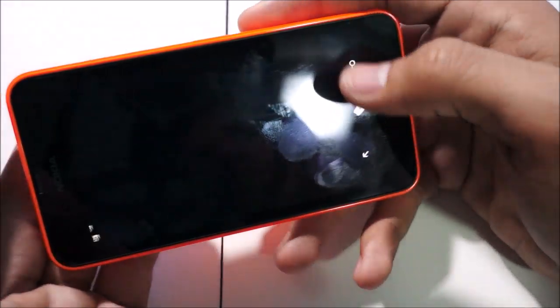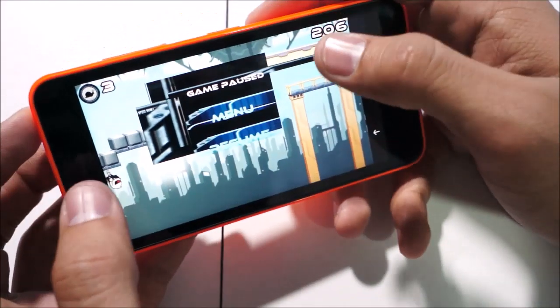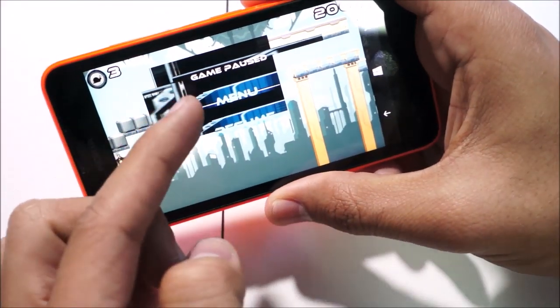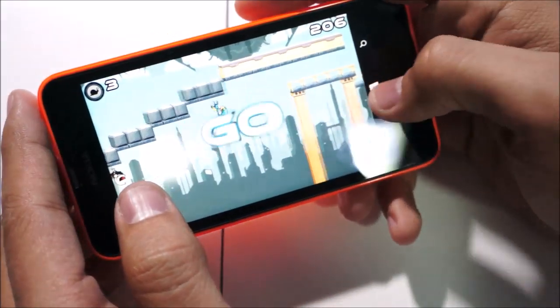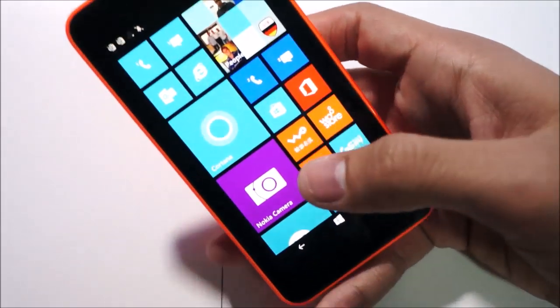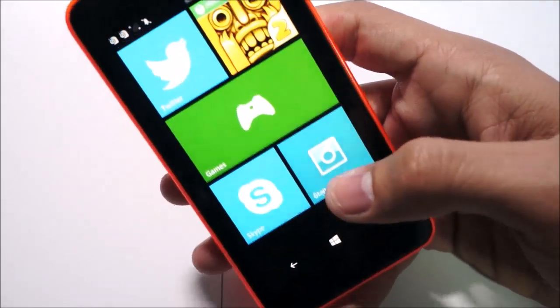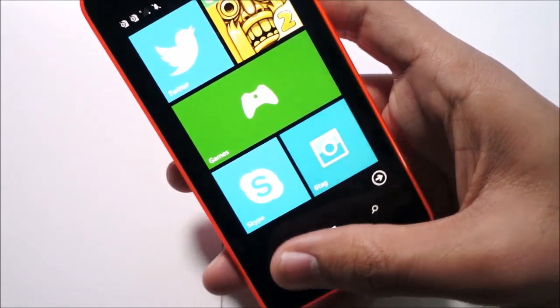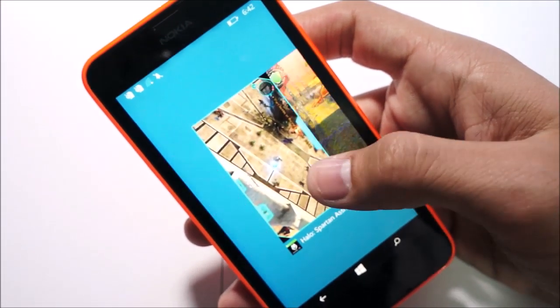Let's head back to the home screen and back into the game. As you can see the game is paused and we have a little glitch in the menu right now, but we can still hit the resume button. That was a good look at how the games perform on the Lumia 630. What I want to do now is jump back into one of the games we played before that we also paused.